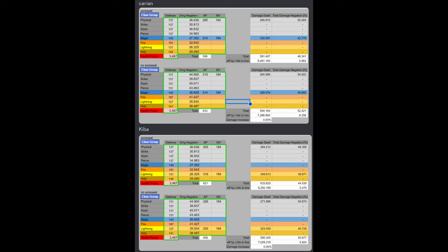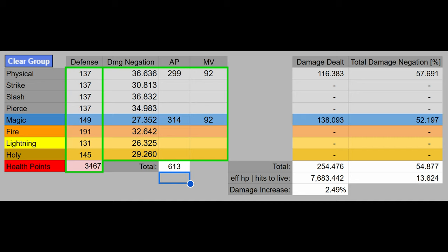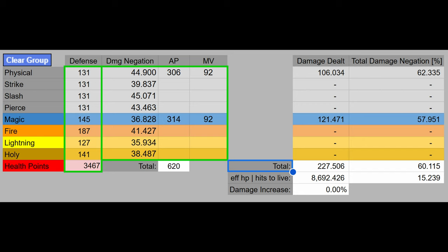The competitive PvP data was done in Seamless Co-op, where you can use a Rune Arc and have a Great Rune activated, so the health is a lot higher. Without a Rune Arc or Wondrous Physick health boost — such as in Arena — you're probably only in the 1900 to 2100 health range. But in Seamless Co-op you can get to 3400, depending on your setup, including health gained from the Crimson Seed Talisman. The hits to kill disproportionately affects Radagon's Sword Seal and Scar Seal in competitive PvP, where you have that extra HP and extra damage negation.